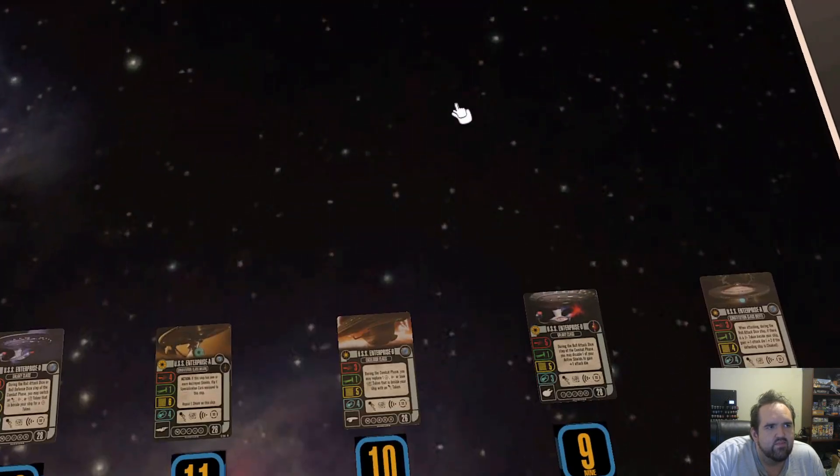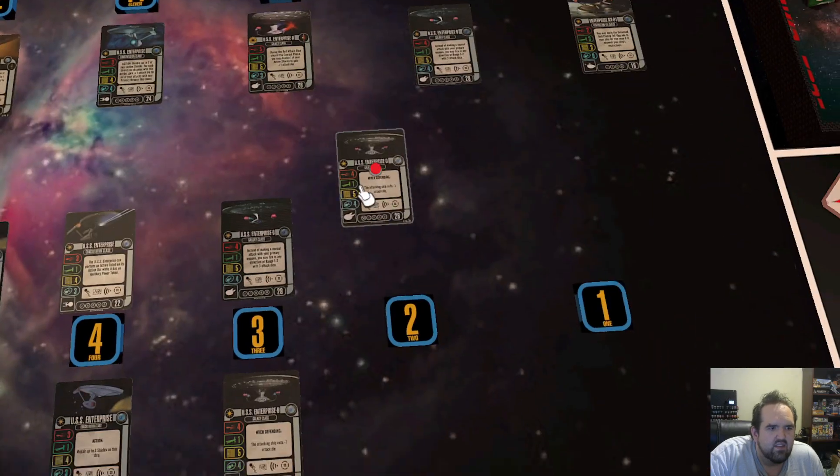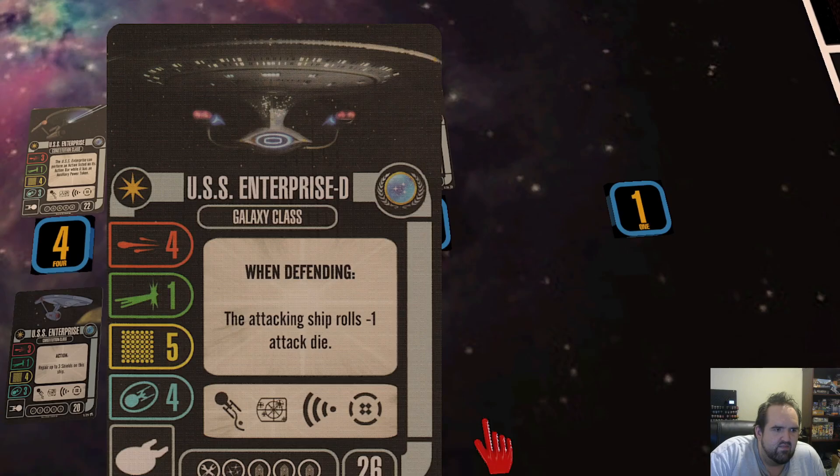I have the other Enterprise D from the other starter set at number 3. I think it's just a great balance of slots, stats, cost, and ability — very well-rounded. The only thing that doesn't do well is maneuver, but it's a great all-around ship and maybe one of the most balanced ships in the game. It's my number 2 as well. The Sutherland got all the love in that starter set — I was more excited about a Nebula class. But this Enterprise D has stood the test of time as part of a defensive fleet, and I keep coming back to it.